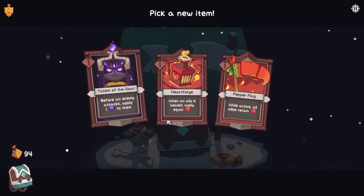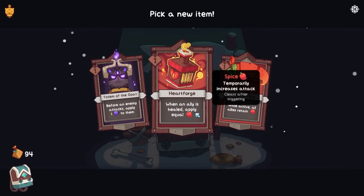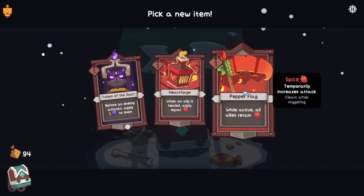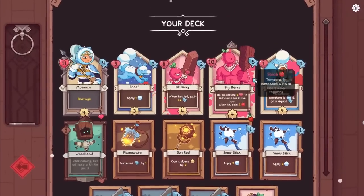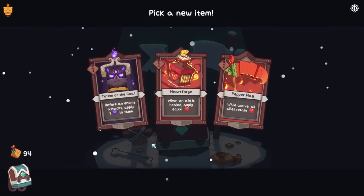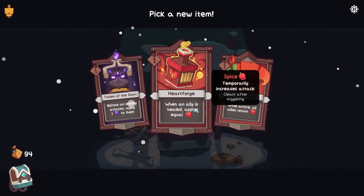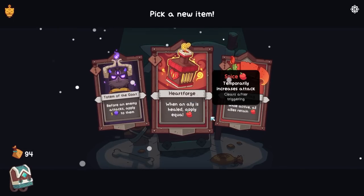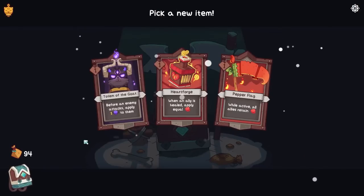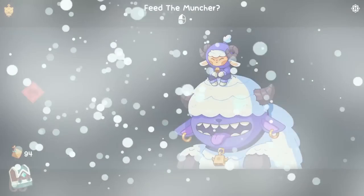We unfortunately have to reload our deck horribly. When an ally is healed, apply equal spice — that's not bad because we do have a heal. But at the same time, I just don't think we have enough things causing healing to justify this. We have one dude who heals every four turns — that's not very frequent. Is Pinkberry technically a heal? It just says increase by four. Does it count? If it is, maybe I'll keep this. Anyway, I'll take that because it's one of the not-so-awful things there.